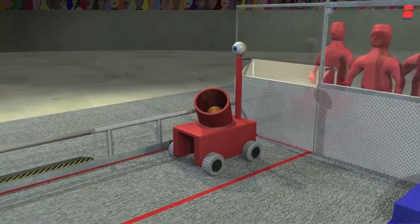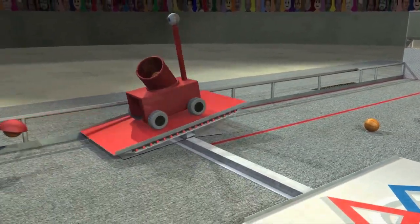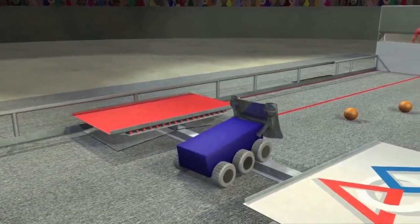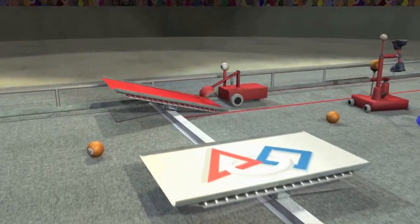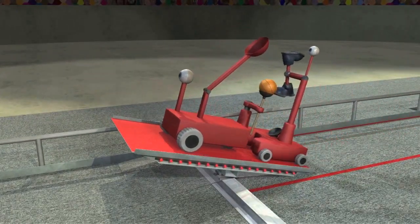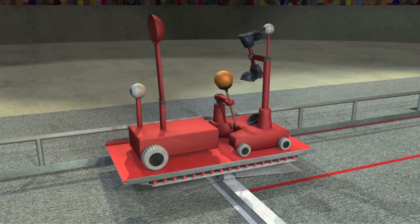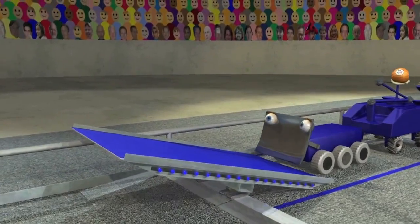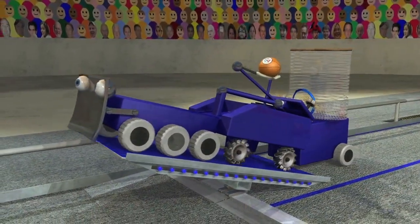Robots can only hold three balls at a time. Once full, they drive the length of the court to score. They can use the bridge or cross the barrier to get there. Near the end of the match, robots drive onto their bridge and balance it for bonus points. Two robots on their own bridge will get even more points. Each bridge can fit up to three robots, but it will be a tight squeeze to get them all on there.